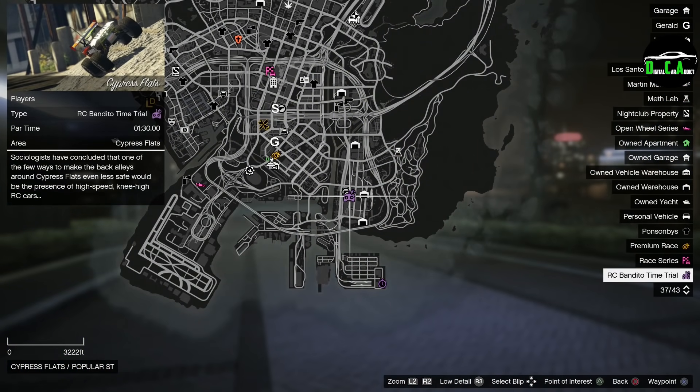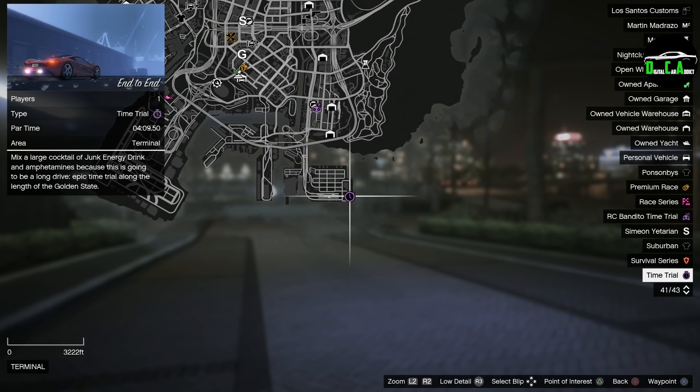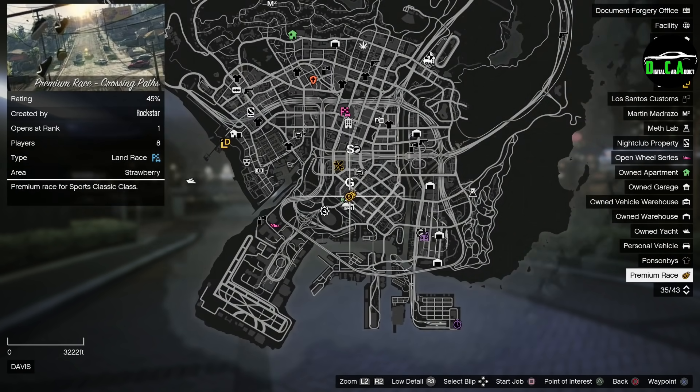Lastly, we have the Arce Blandino Time Trial at Cypress Flats, which is paying out triple money and RP this week. We also have this week's normal time trial, which is End to End — also paying out triple money and RP. This time trial starts at the bottom of the map and goes all the way to the top. It's mainly highway, so I recommend a fast car such as the Pariah, Itali GTO, Veste 8, 811, Emerus, or Krieger — or a fast motorcycle doing wheelies such as the Bati 801. This week's Premium Race is the Sports Classics Race Crossing Paths. I highly recommend either the Turismo Classic, Cheetah Classic, Retinue Mark II, or Rapid GT Classic for this race.